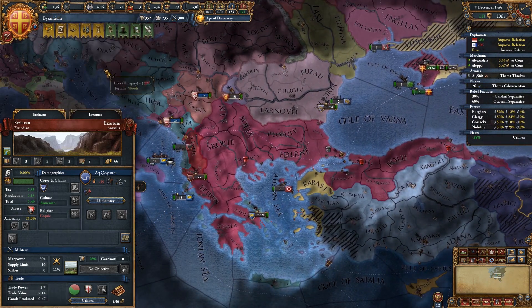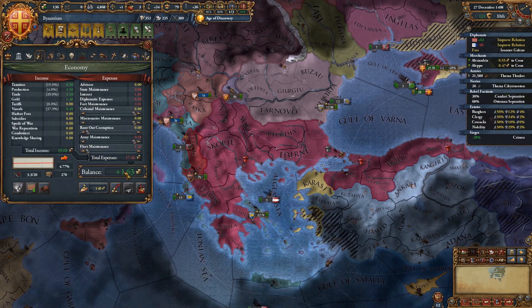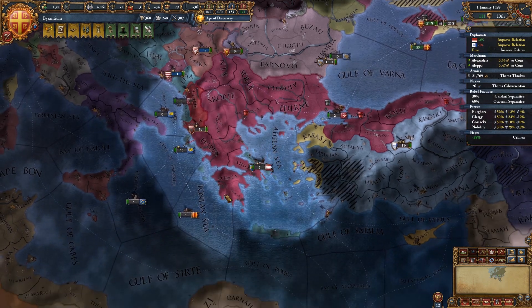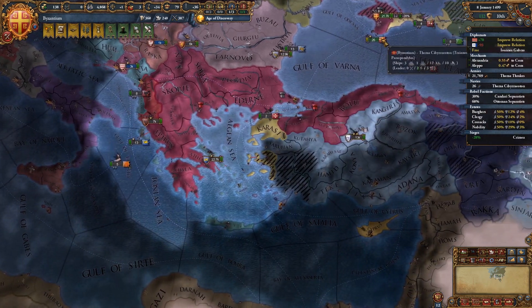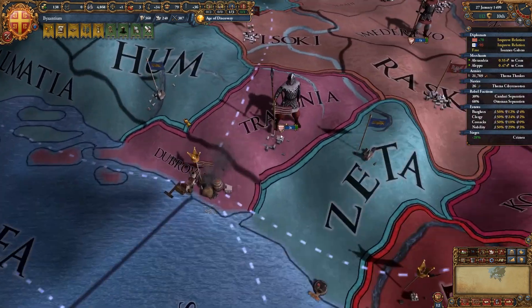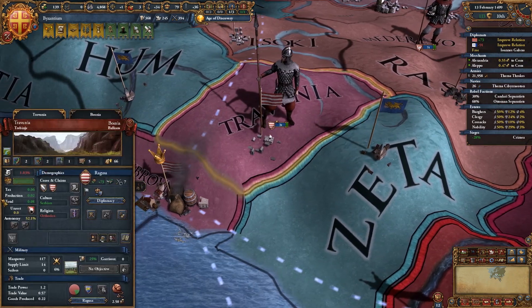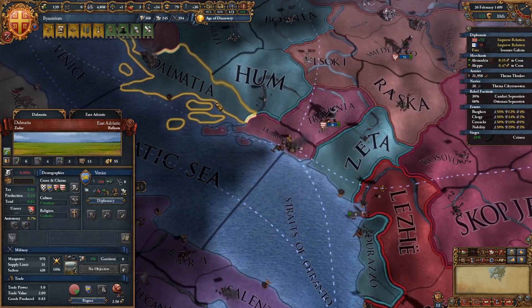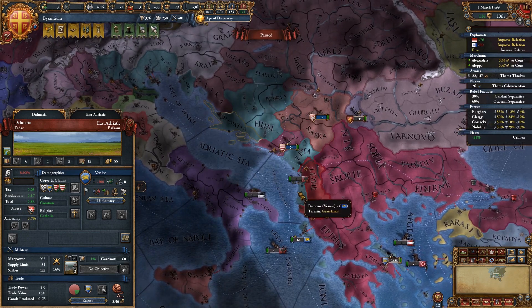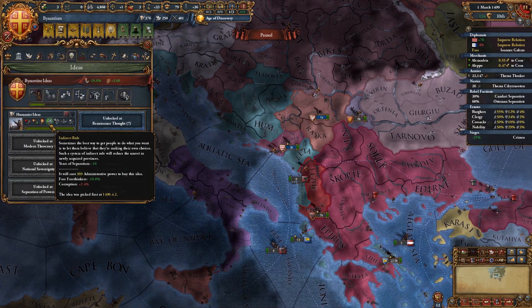Just sieging down this fort up here. How are we doing? We're still pretty slow getting back — let's decrease our navy, we don't need it right this second. Now we have two vassals. Ragusa is starting to like us; I think my goal with Ragusa is going to be to feed them some of these coastal provinces. Once we pay a loan, we can invest in another idea.